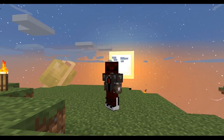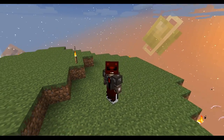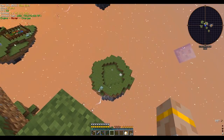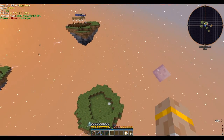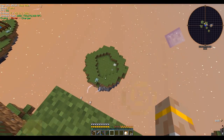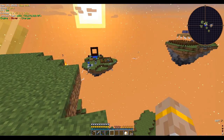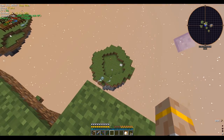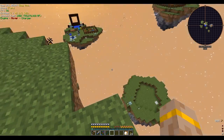Greetings fellow conspirators, MartyrsVale here, and welcome back to another episode of Project Ozone 2. On the last episode, we built this mob system island. Instead of the big T-shaped building made out of cobblestone and oak, we now have an island so it fits in with the theme of the rest of our base, and it's made out of cursed earth instead of just doing regular spawns, so it's going pretty good.